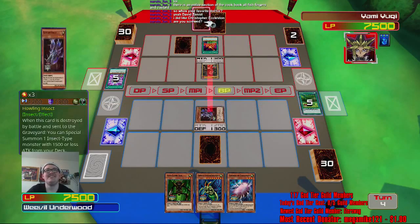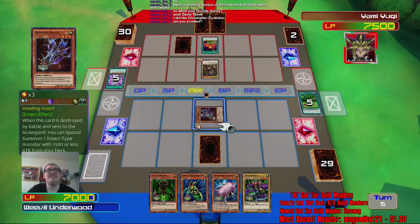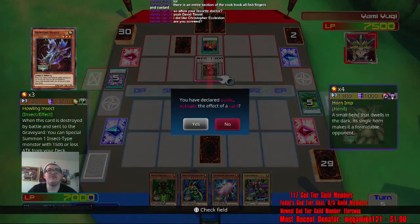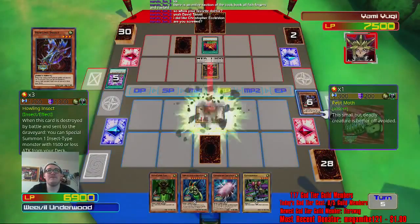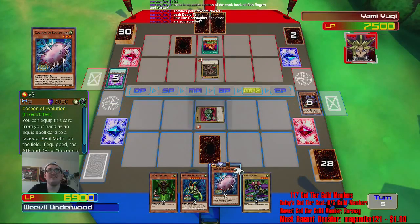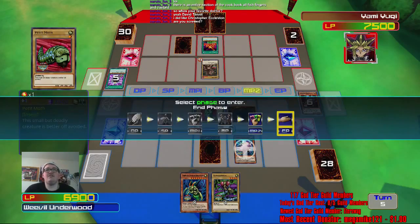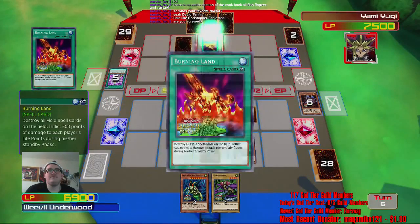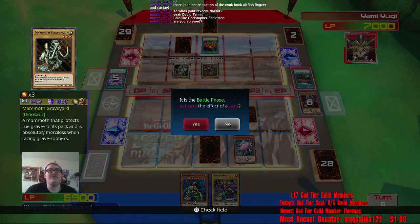He's got Mammoth Graveyard — he's got nothing. He actually can't kill it. I guess I'm gonna have to take the L on this one. Here we go — I'm summoning this in defense mode. Set Maneater Bug — and now we wait. We hope that I get another field card to boost his defense. I still don't want to activate Wabaku. Take that damage.